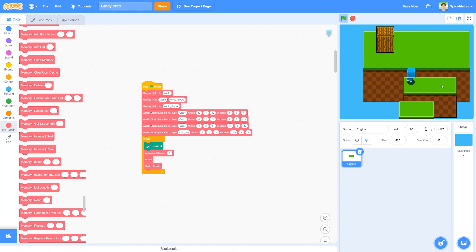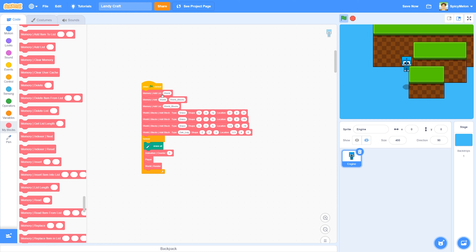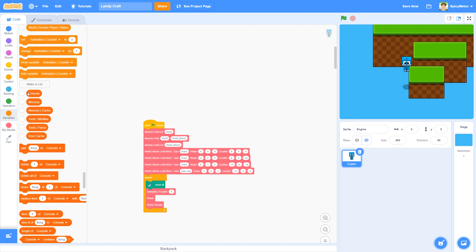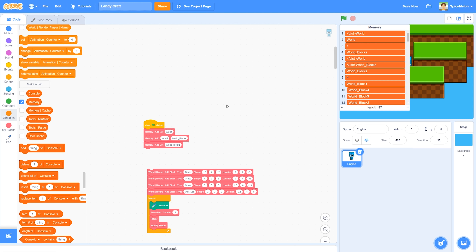All these blocks are in a list of items. The first list is called the world list, then inside that I've got world blocks. I was originally just calling it blocks, but the way the memory works it creates a list outside of the world list. So the things that have the list tag and list-slash tag are the top and bottom of that list. In this list called world, it has one item: world blocks.